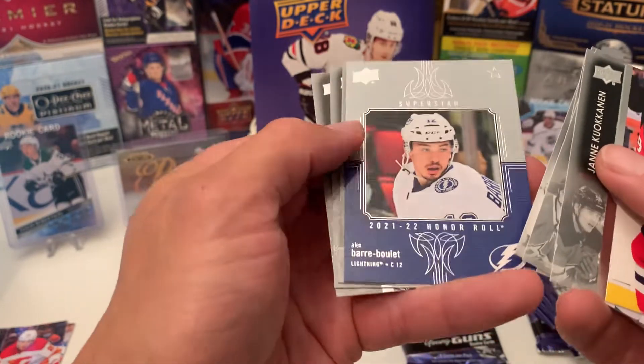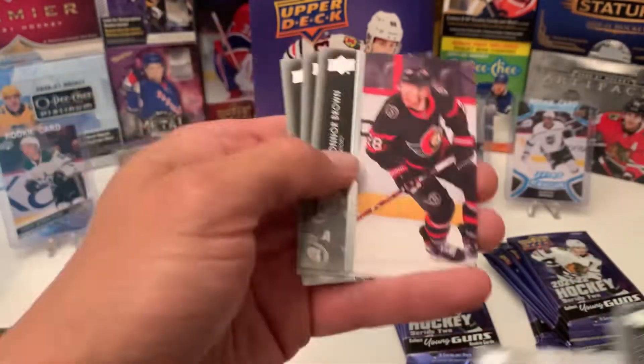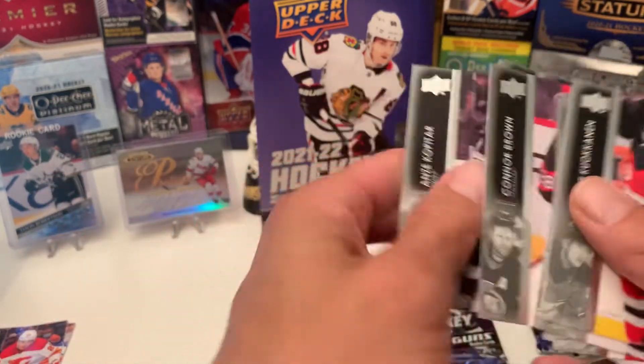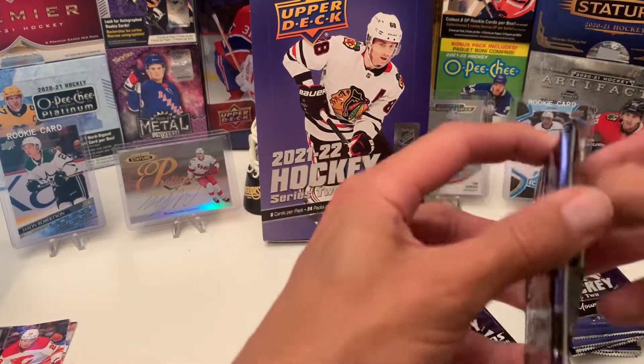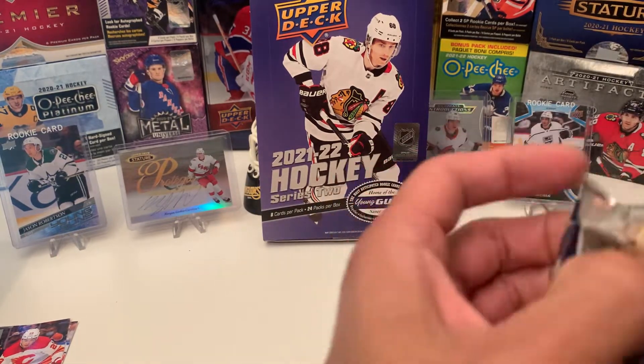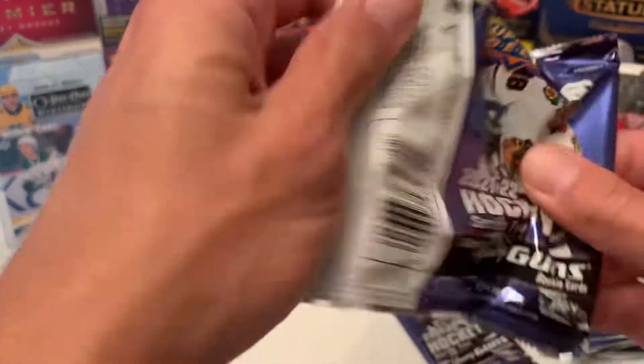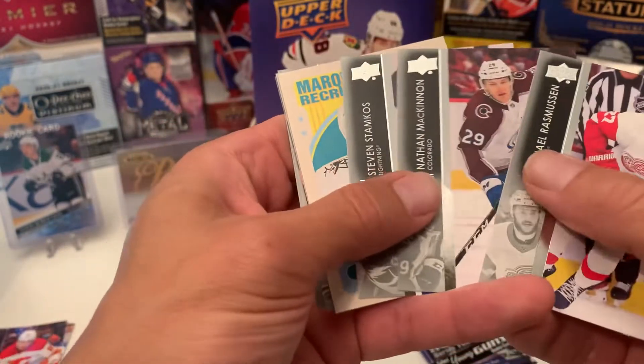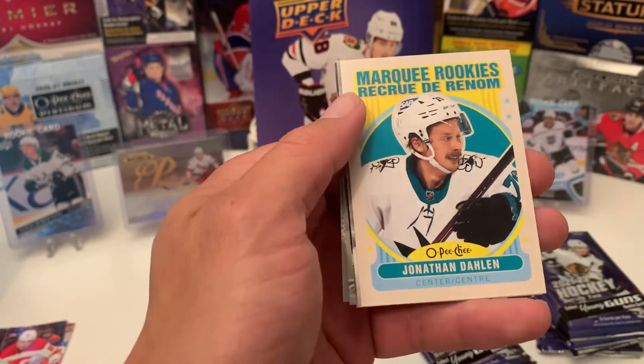Alex Bray Boulay — Superstar Honor Roll. We'll start a new pile. Marquee Rookie Retro of Jonathan Darlene.